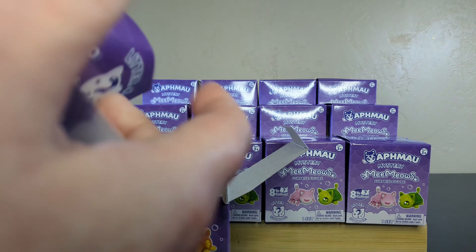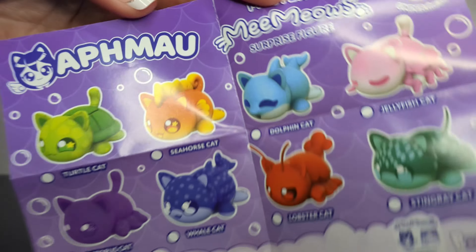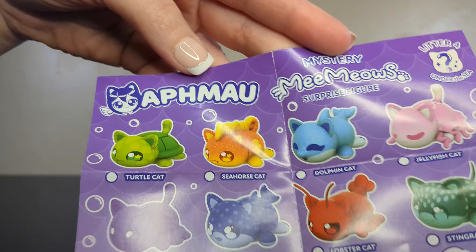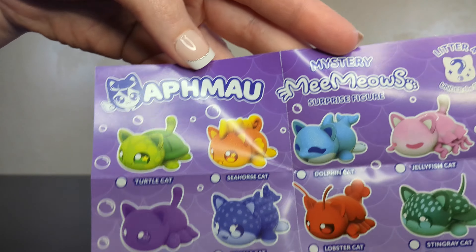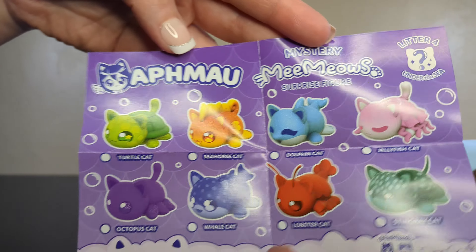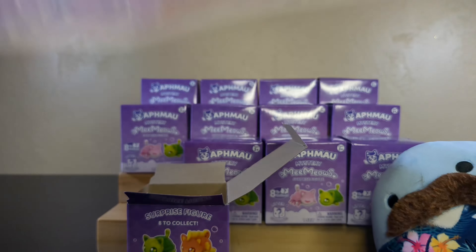Inside we get our famous checklist. There they are — and they look like they're all equal opportunity kittens. We don't have any that are ultra-rare. We do commons, uncommons, and rares for Aphmau. Looks like you can find them all equally.